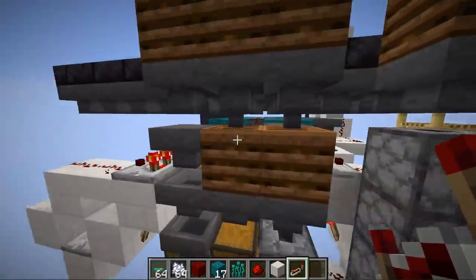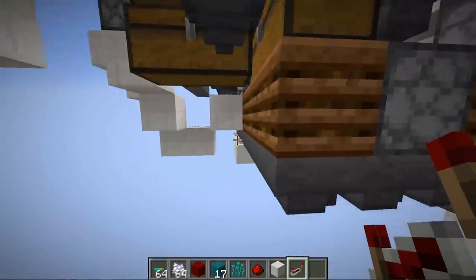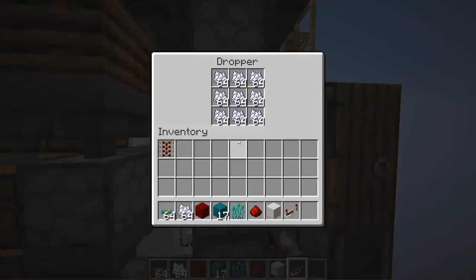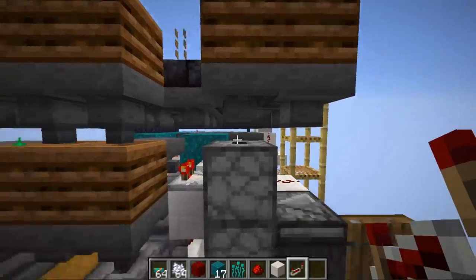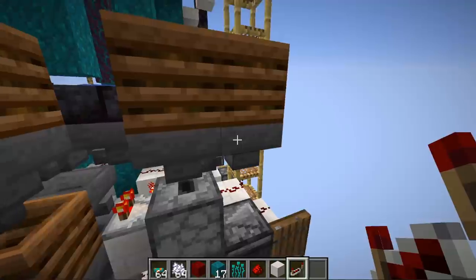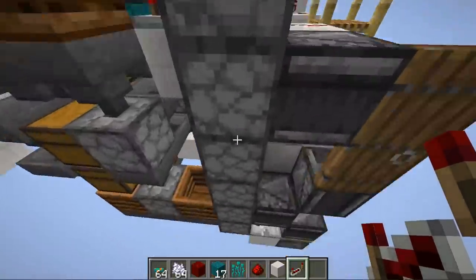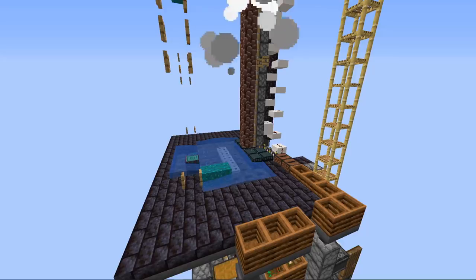The final redstone runs to the item elevator, which takes bone meal from the composters and transports it via droppers powered by observers into the dispensers above. The farm does produce an excess of bone meal — around 95 bone meal per hour — so you may want to add a system to pull the extra out as it can backfill. If you're looking for other ways to obtain a lot of bone meal, links are in the description.